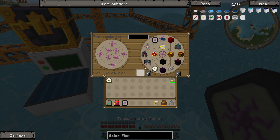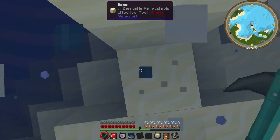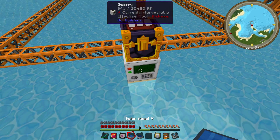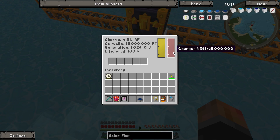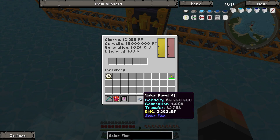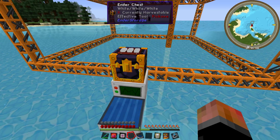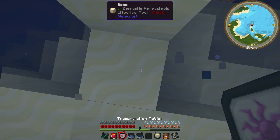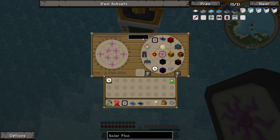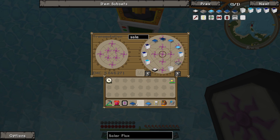Just look - the quarry is already filled with energy, charging up and storing more energy than it can use, with the quarry going at maximum speed. That is what you can expect using these solar panels. This one is obviously too strong so perhaps we can use one tier down - the solar panel five. Let's grab a solar panel four to see if that still works.